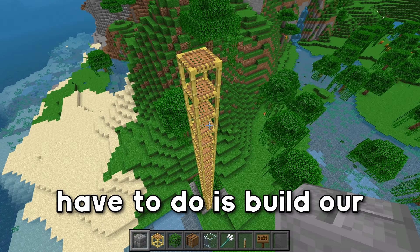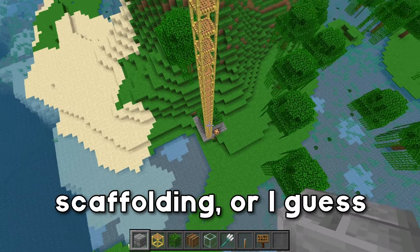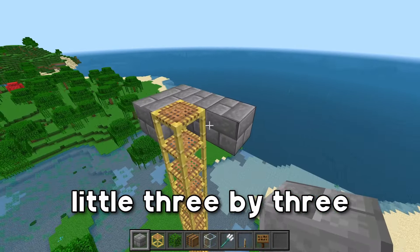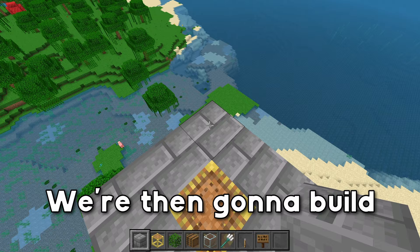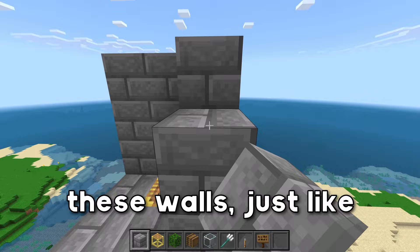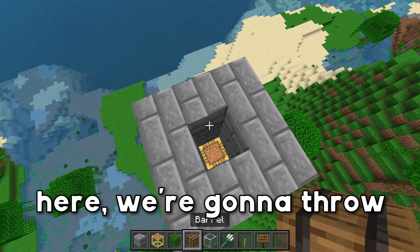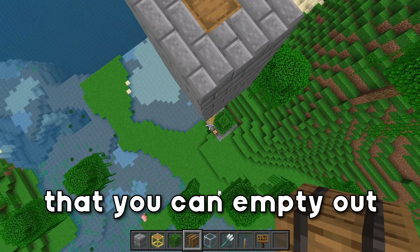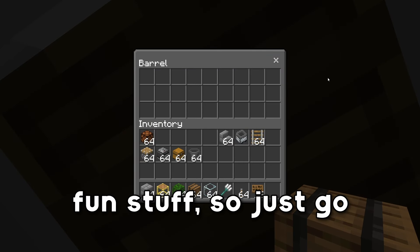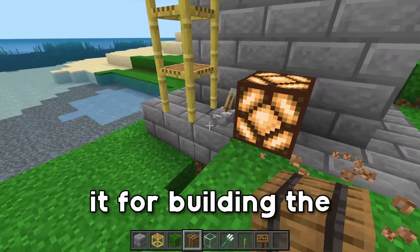The last thing we have to do is build our AFK room. Up here on the 27th piece of scaffolding, build out a little 3x3 platform with the scaffolding in the center, then build up 3 blocks and fill in all of the walls, going all the way up. At the top, throw in a barrel so that you can empty out your inventory as a worst-case scenario — you don't want to be losing your netherite armor and all that, so just dump it all in here. That is it for building the farm.